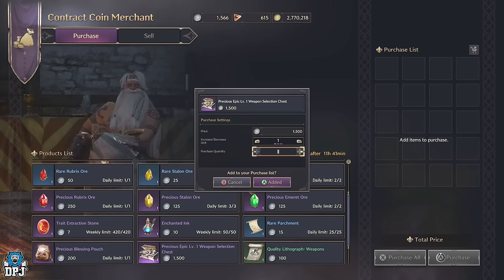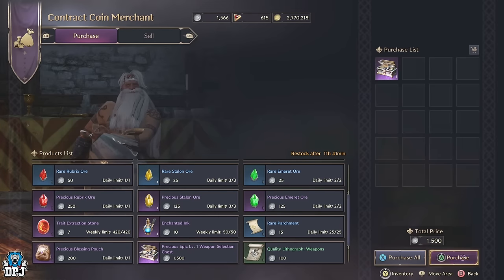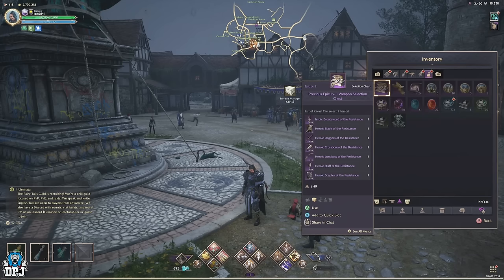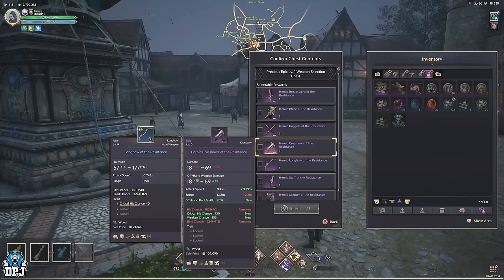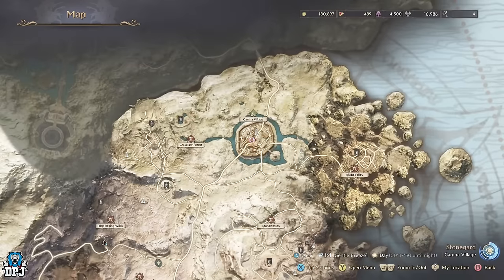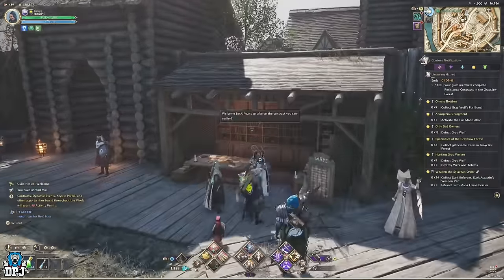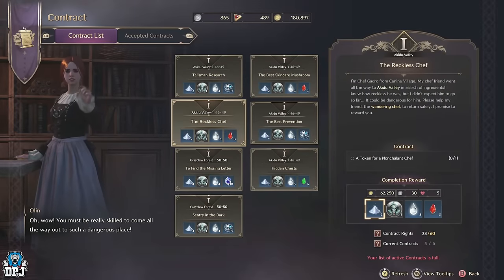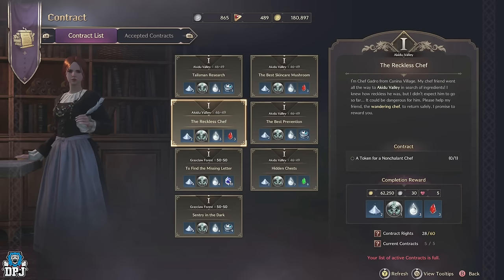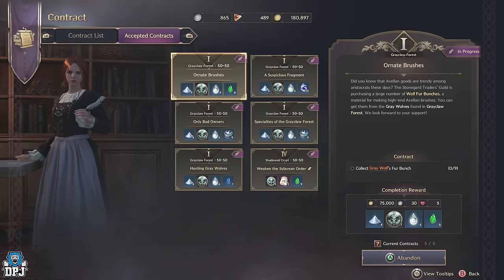In his inventory, if you scroll to the very bottom you'll see a precious epic chest which rewards you a choice of the containing epic items. So if you purchase this you can pick a weapon of your choice, but it costs 1500 contract coins. Go to the village of Kanina and find Olin, the contract manager — her contracts reward you 30 contract coins per completion, meaning all you have to do is 50 of her contracts. The contracts you pick up from her are easy: head to certain parts of the map, take out certain enemies or loot a certain area for materials.